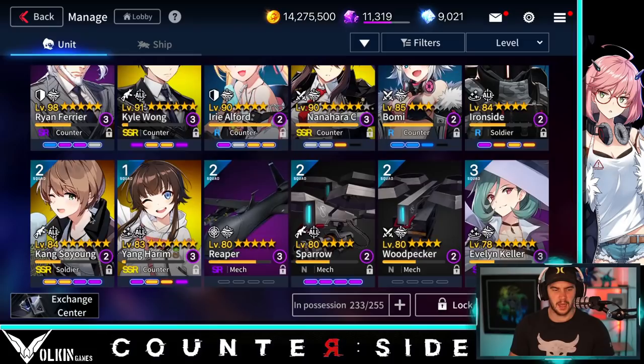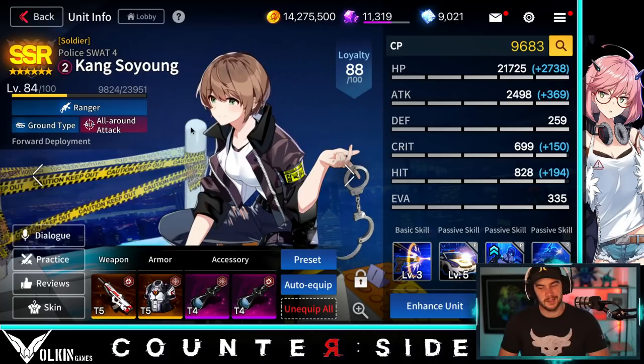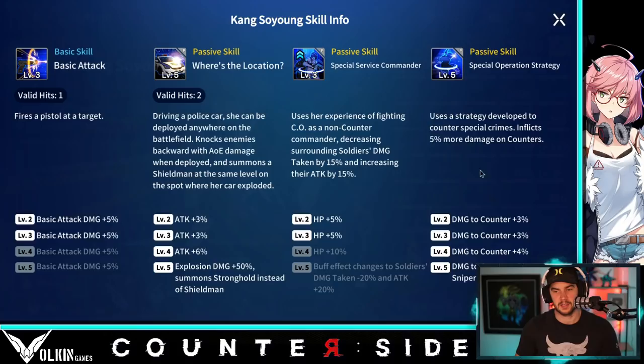Let's take a look at her now. For skill ups, the second skill is really important to skill up, in my opinion, and so is the final passive. The other ones I'll skill up eventually. The third skill I'm not worried about until I start using more soldiers in my team. The basic skill we'll get around to eventually, but she's really all about this car. When you deploy her anywhere on the field, the car drives out, knocks the enemies back, explodes, hit-stuns them, drops the Stronghold, and away you go.